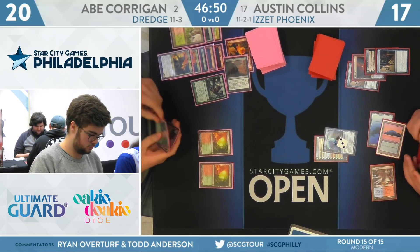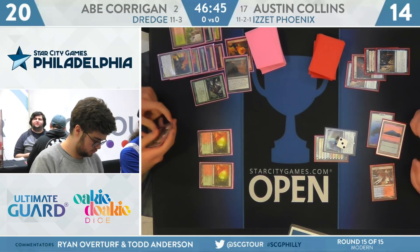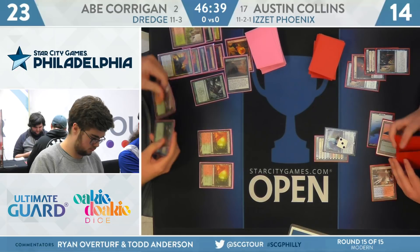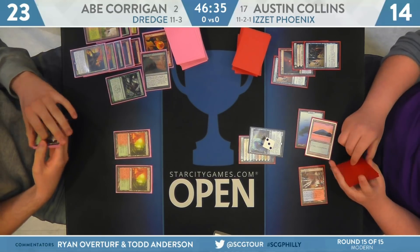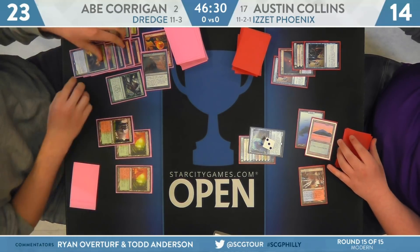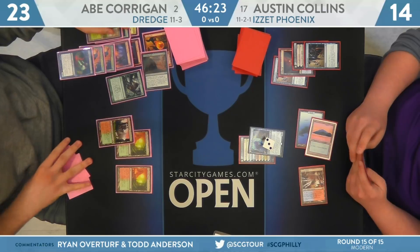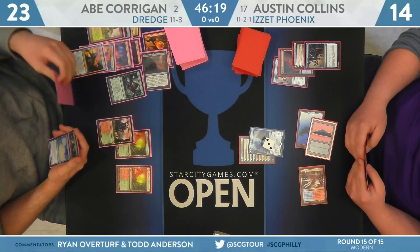Corrigan will dredge Life from the Loam again, finds a Creeping Chill this time — going to 23 to Collins on 14. But very light on resources: three-card hand of Stomping Ground, Narc Amoeba, and that Life from the Loam. Even though he does have a Life from the Loam to pair with the Faithless Looting so he could start a dredge chain this turn, with only a dredge three there's a chance he just misses on a second dredger. There's not a whole lot else for him to do — he can cast Life from the Loam and get back two lands, but Faithless Looting is probably his best bet right now.